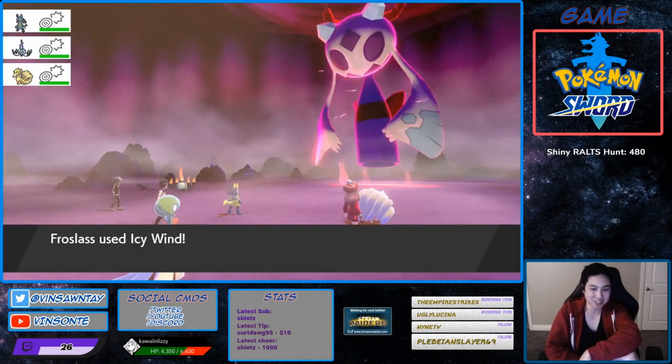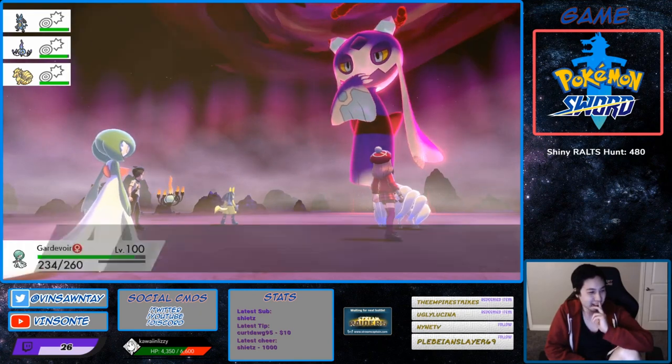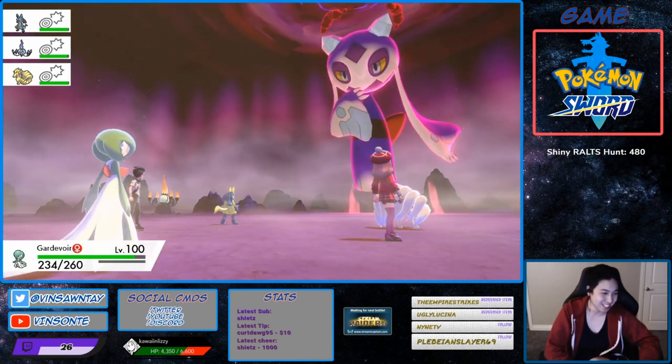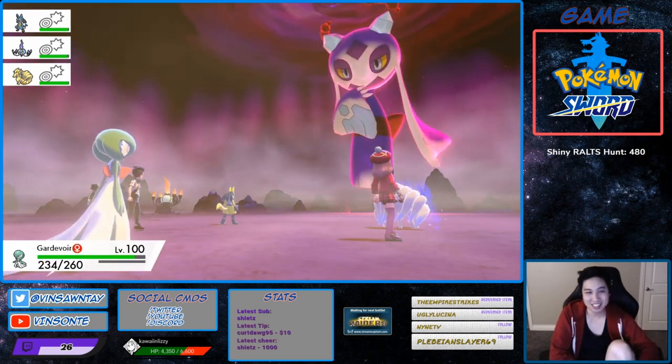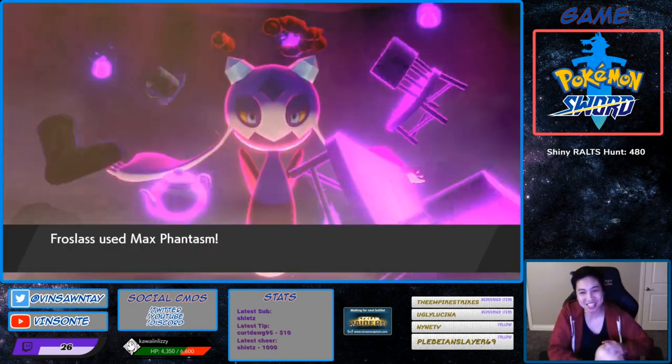A buddy asked me earlier and I was like, maybe hacks. Then I was like wait, Frostlass — and I checked Frostlass. He asked me for Frostlass and I was like, wait, Frostlass does have a hidden ability. Who got the shiny Ninetales? Who got the shiny Lucario? Who got the shiny Chandelier? It featured into this video.